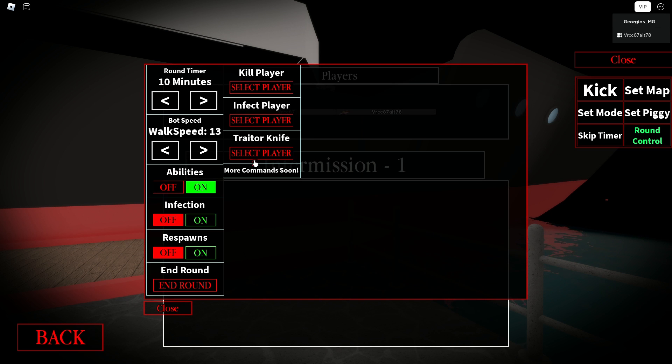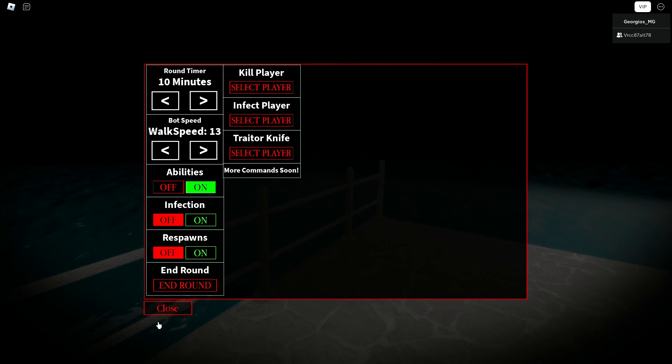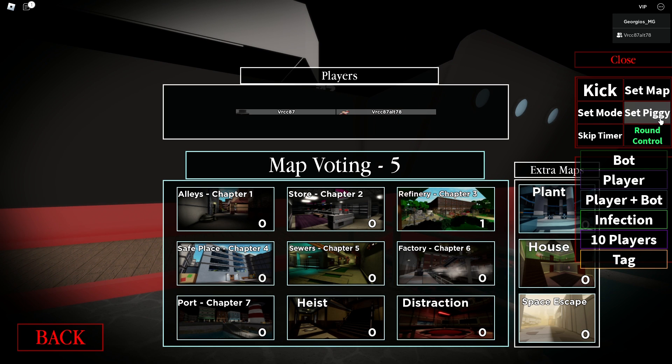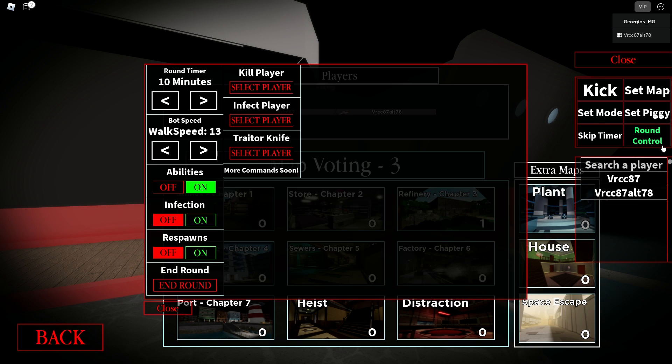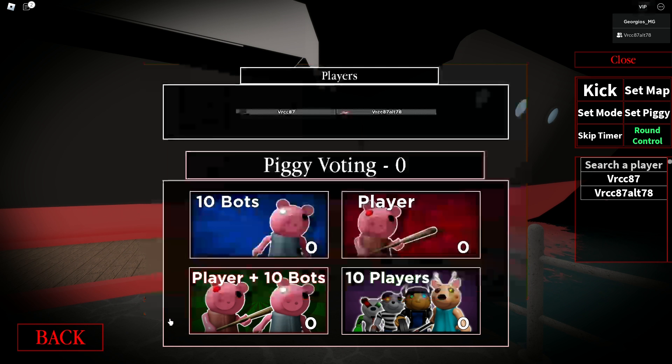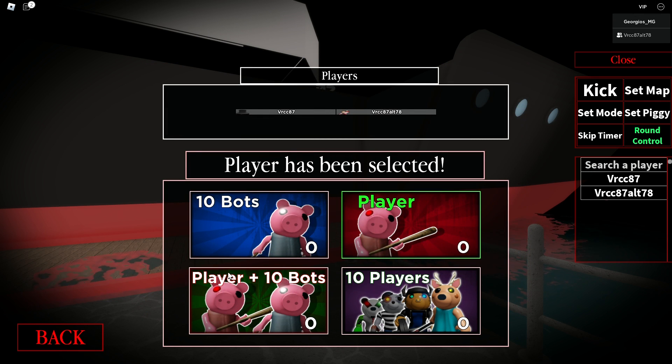Let's see round control. We want to go to refinery, set mode player, set piggy. Kill player. I want the round at 11 minutes, 20 minutes, bot walk speed, abilities on, infection on, respawns on.